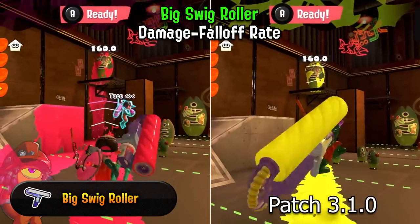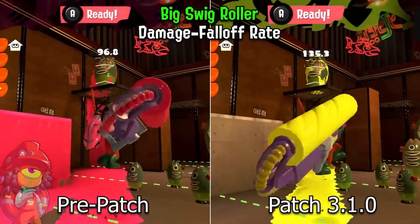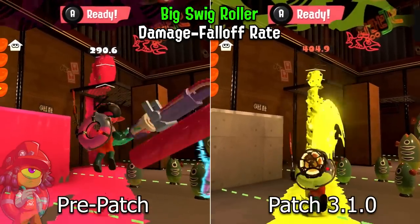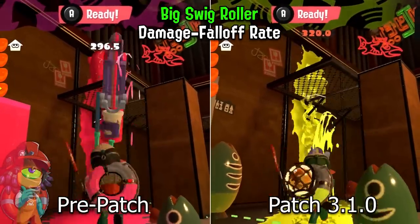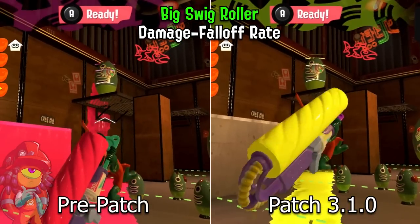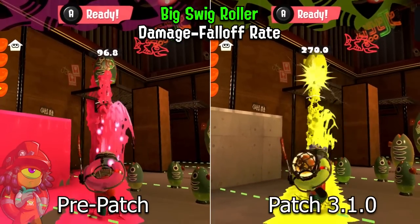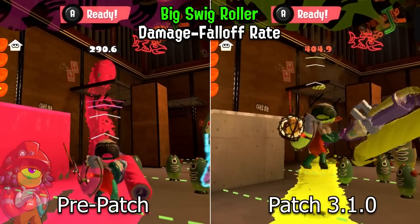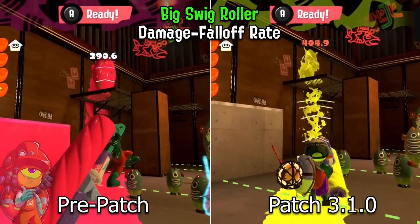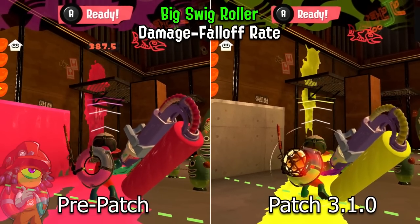Next, the Big Swig also got a big buff in both game modes as the patch adjusted the damage fall-off rate on vertical swings and you will deal more damage now at greater distances than before. Basically, your Big Swig jump attacks will deal much better damage at mid-range compared to before. This is also quite significant for Salmon Run and makes the Big Swig a very respectable weapon, as this was a change it very much needed to compete with other better options.